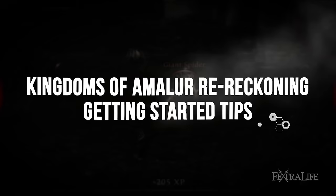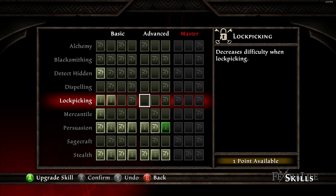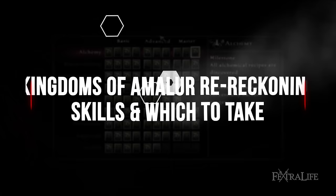Character creation is probably the best place to begin with any game, however I'm going to start off here with skills. Kingdoms of Amalur doesn't really explain what each skill does very well when you first make your character, and this can lead you to make a hasty decision that may not be what you actually wanted. So let's get into those and see just what each does and why you might or might not take them.